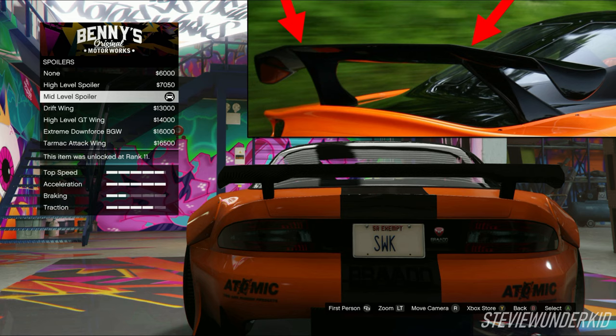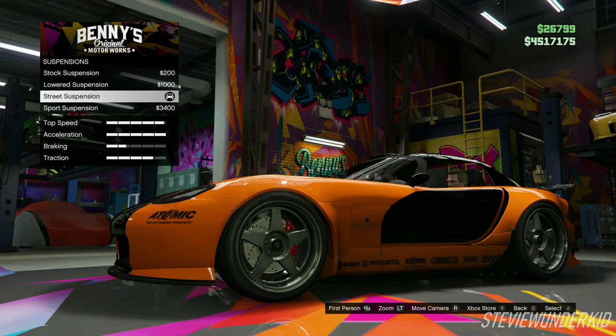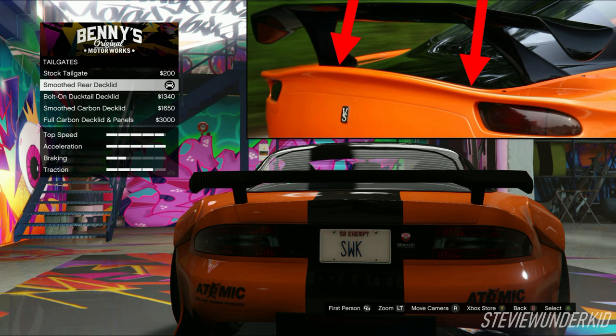Next up is the spoiler. I chose the mid-level spoiler. Even though it is a bit low in comparison to the spoiler on Han's car, I still think the overall styling of it makes it the best match. Next up is the suspension, and I just chose the street suspension. Next up is the tailgate. I chose the smoothed rear deck lid to match up with the rear bumper on Han's car.